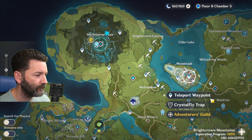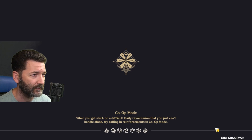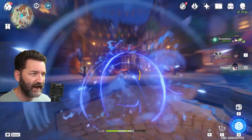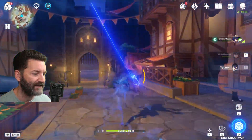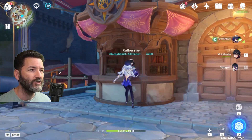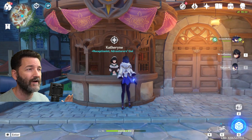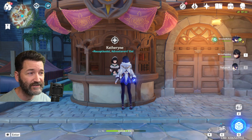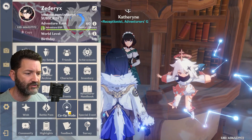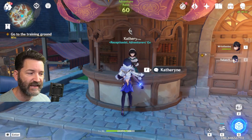Now that we've done all four commissions, we're going to go to Catherine to claim our reward for completing all four. Before we do this, we need to get out of co-op mode and go back to single player. The reason is that if you try to talk to Catherine in co-op mode, you cannot — most NPCs and interactable objects are deactivated in co-op. But there is a trick to get around this: go back to single player mode, and now you can talk to Catherine.